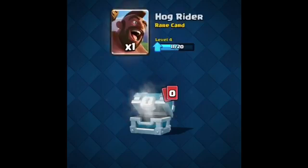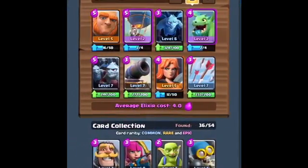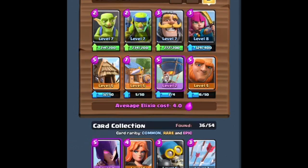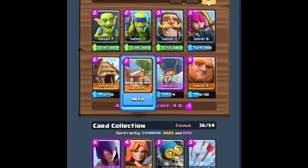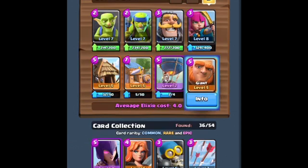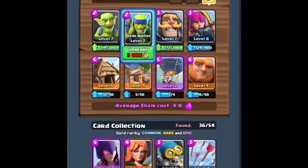Archers and Hog Rider. This is my deck — this is one of my decks that I used to use. I got the Goblin Hut, Barbarian Hut, Balloon, Giant, Archers, Knight, Spear Goblins, and Goblins.